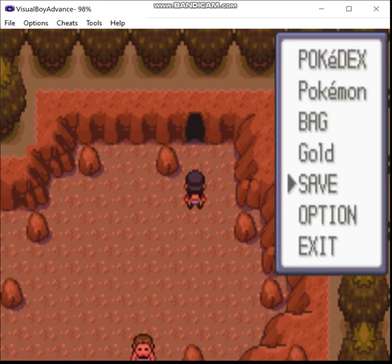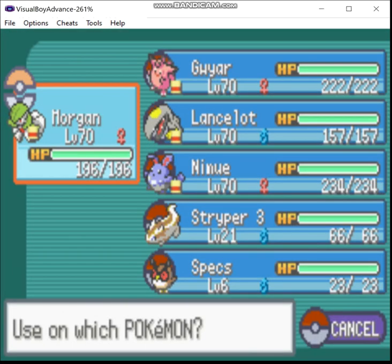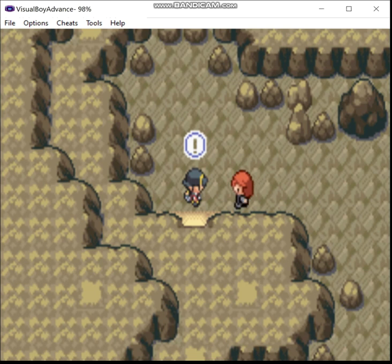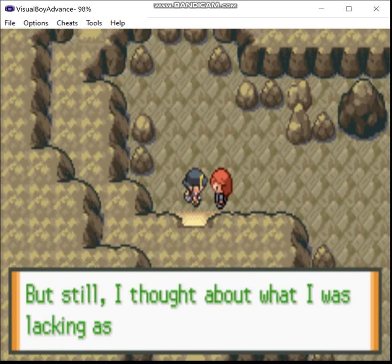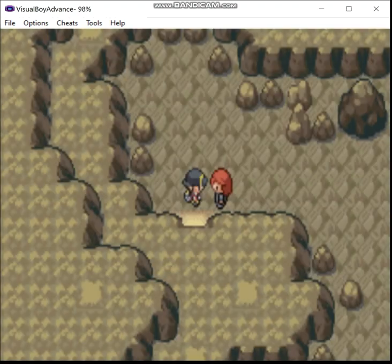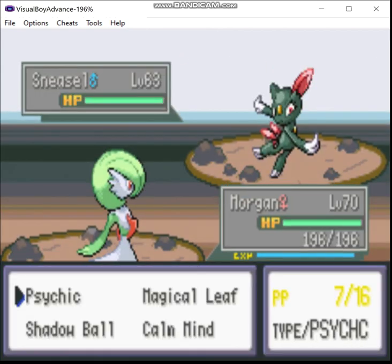Those of you who've played the Gen 2 games will know what to expect here. I'm going to save real quick. Yep, rival ambush. Now you think — is Silver doing his face turn finally? Don't get your hopes up, sweetie.